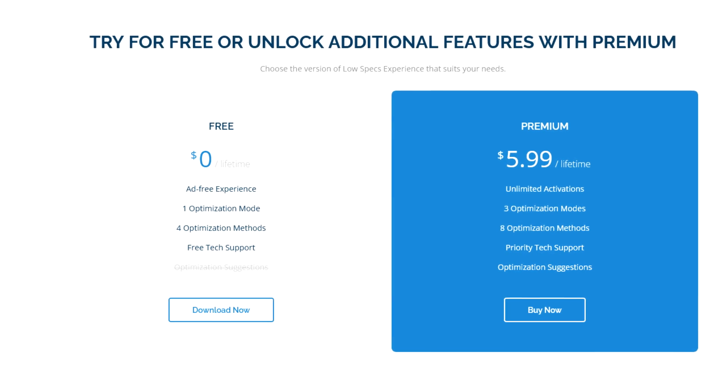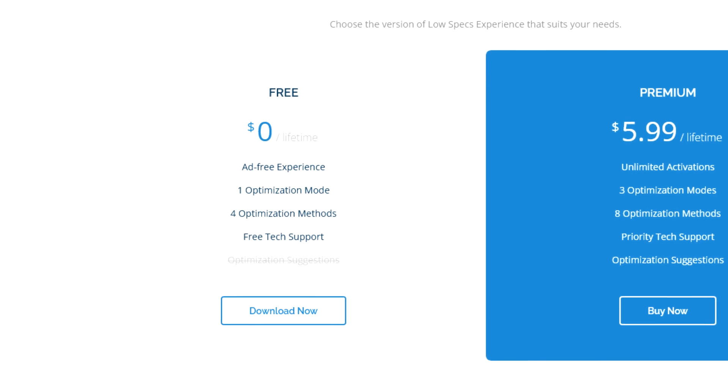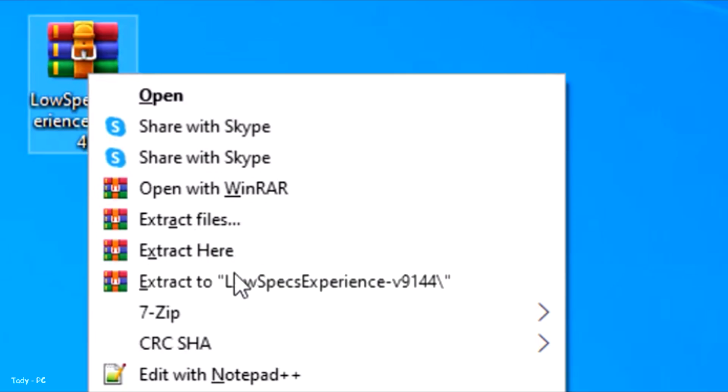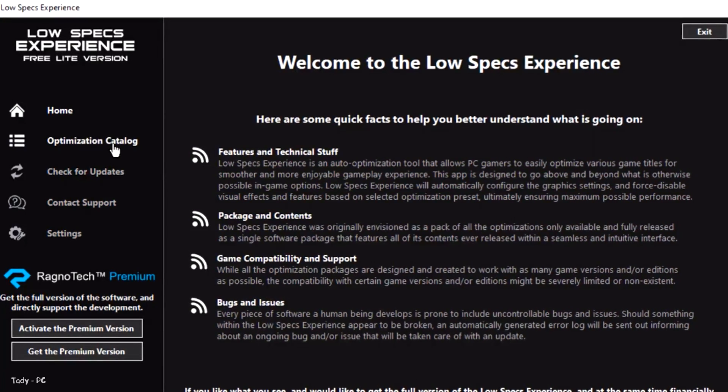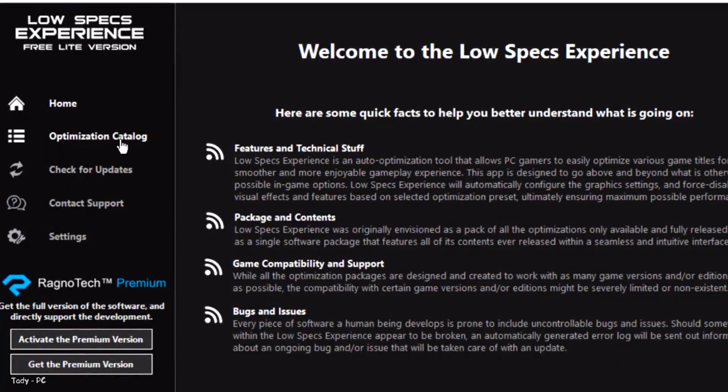First of all, download and install Low Specs Experience on your computer. The official website of the program will be in the description below this video. Once the download is completed, extract the downloaded zip file. Once it's done, start it from the newly created desktop shortcut and select the optimization catalog.